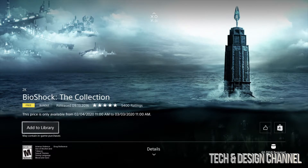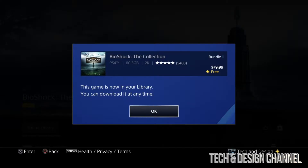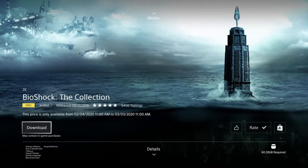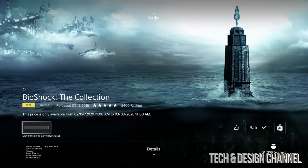Press X on Bioshock and it should load up. As you can see, we can add this to our library, which we'll do right now. Once we add it, it's gonna say you can download it at any time — it should say 'free' right up there. Press OK. At this point you can download it later or right now, so we're just gonna download right now. Press X on download and it'll start.